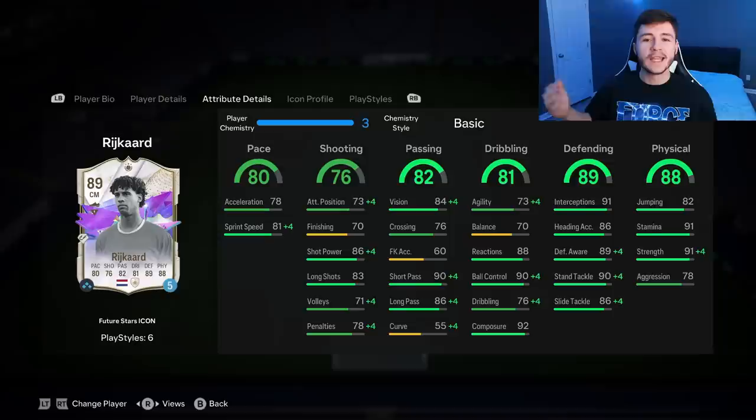He kind of reminds me of Hulet in that sense — center defensive mid, center back, and center mid. If we go ahead and look at his in-game stats in a bit more detail, we can see that the card is extremely well-rounded. He has 80 pace with 78 acceleration and 81 sprint speed. Whether you play him as a center mid, center defensive mid or center back, the shadow is probably your best option when it comes to chem styles.